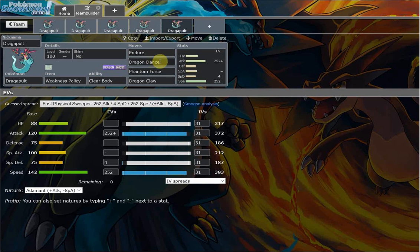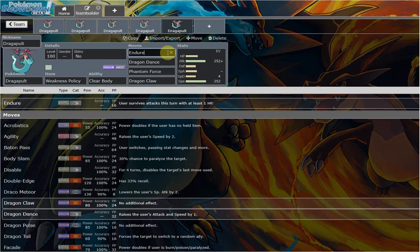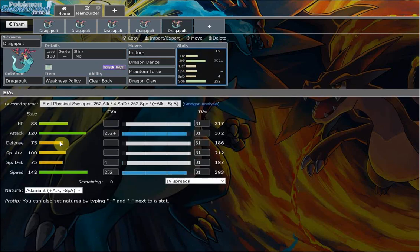The most situational set — but if it works, it sweeps teams — is Endure plus Weakness Policy, Dragon Dance, with Phantom Force and Dragon Claw. This set only works if your team does not have any Stealth Rocks on the field, or if the other team has no priority, and there's nothing like sand. Tyranitar is super common and 100% checks this set — this thing can't take chip damage at all for the set to work. You Endure, survive on 1 HP, take a super effective hit like an Ice Punch from Galarian Darmanitan. Even if it's Choice Scarfed and outspeeds you, you Endure, live on 1 HP, get the Weakness Policy boost, throw up Dragon Dance — at that point even if they are Choice Scarfed you outspeed, then proceed to sweep the team.